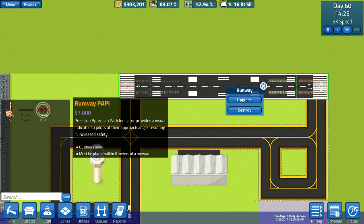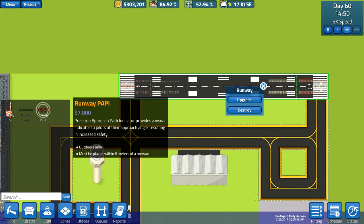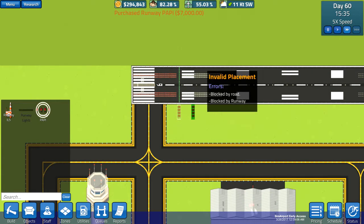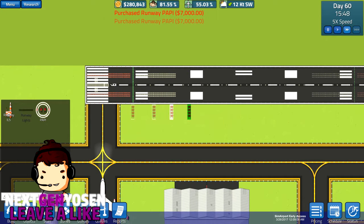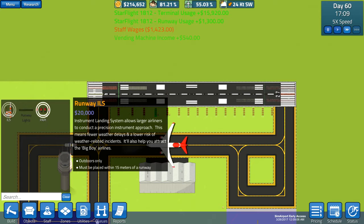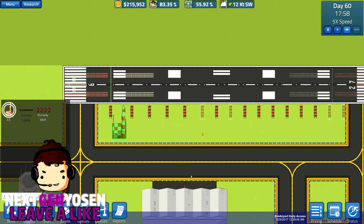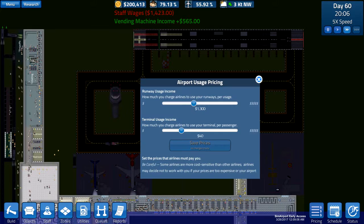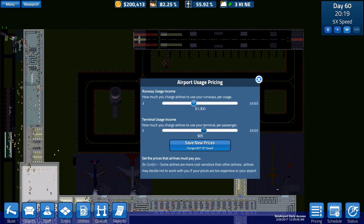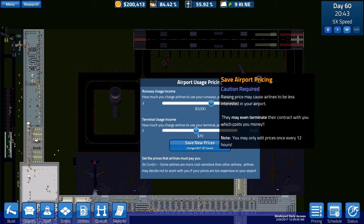So what I'm going to do is upgrade the runway and put in PAPI — Precision Approach Path Indicator — which provides a visual indicator to pilots of their approach angle, resulting in increased safety. Let's go ahead and place some of those. We're also going to use the runway ILS — instrument landing system — which allows larger airlines to conduct a precision instrument approach, with fewer weather delays and a lower risk of weather-related incidents. We definitely need one of these. Now that our airline interest is a little higher, we're going to set it to $70 per person and bump the landing fee up to $2,000 and see how this goes.